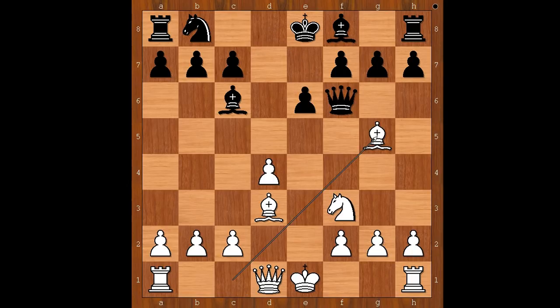Wood played bishop to g5, attacking the queen. And where is the queen going? Lambert played the only good move, and that is bishop takes knight on f3.